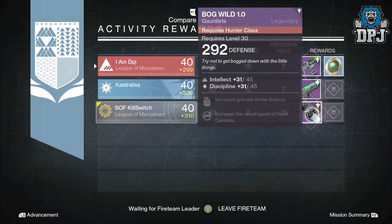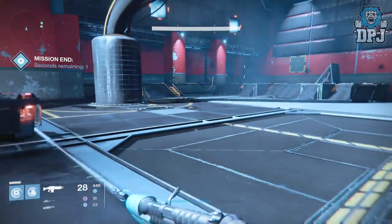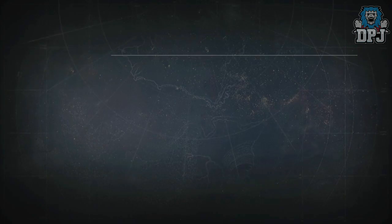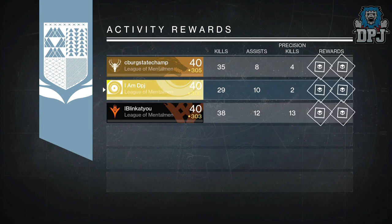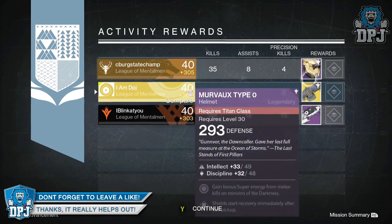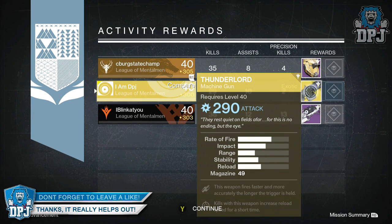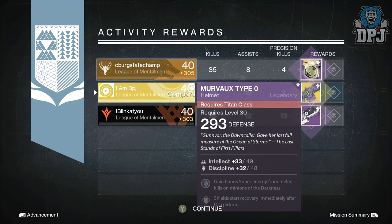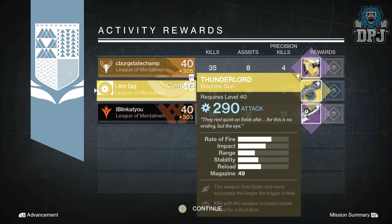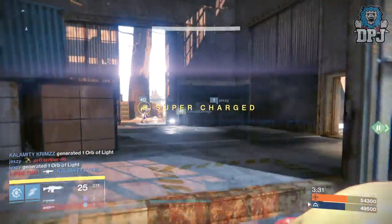Perks: increased grenade throw distance and increases the reload speed of hand cannons. Moving on to my Warlock, and I got an exotic heavy weapon — the Thunderlord! Got it though that this thing was only 290 attack, but hey, at least it's an exotic. Seaberg got the Type 0 Titan helmet offering 293 defence, 49 Intellect and 48 Discipline. Perks: gain bonus energy from melee kills on minions of the darkness, and shields start recovery immediately after orb pick up. Blink got the Last Word — BMJ 46 Dead Orbit rocket launcher offering void and 287 attack. Perks: increases the reload speed of this weapon when its mag is empty, and kills with this weapon give a brief burst to sprint top speed.